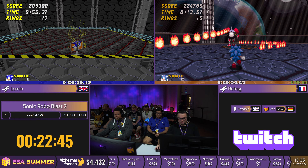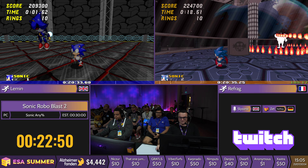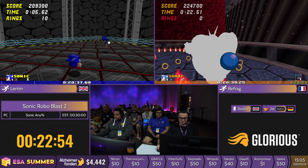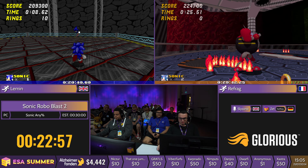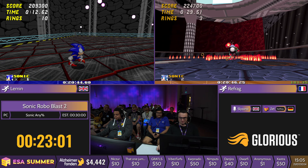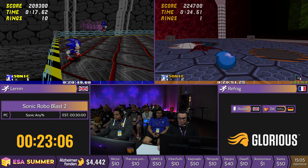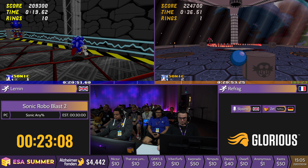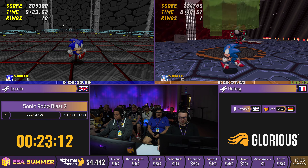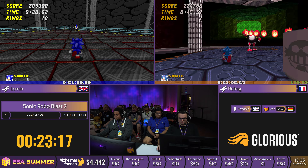There is one donation from a very special donor — the donor name is 'That one jump in Deep Sea Zone 1.' That's $10 contributed to the Jak and Daxter target. Thank you so much. Keep the donations coming towards the target to make sure we meet it before the run starts.